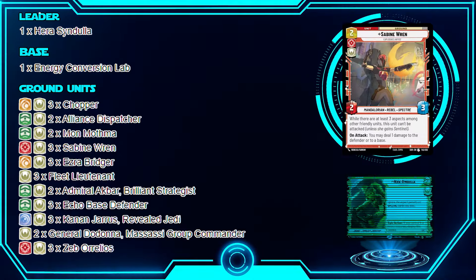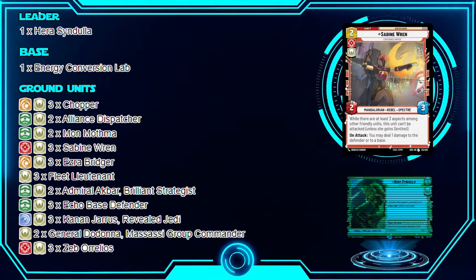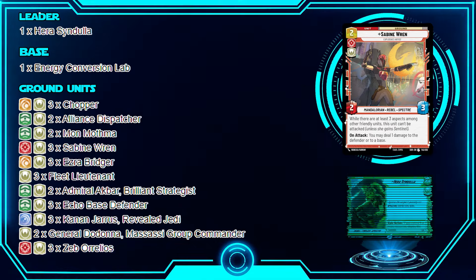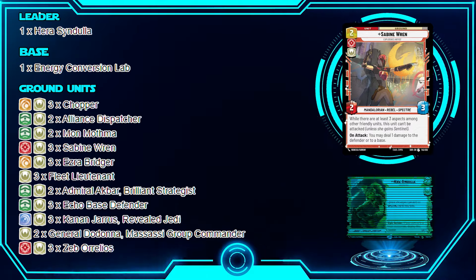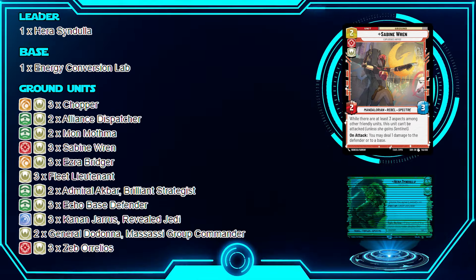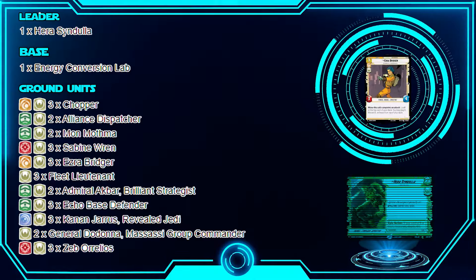One of the best cards in the deck: Sabine Wren. It's an Aggression card — aspect penalty does not apply. It's a two-cost 2/3. While there are at least three aspects among other friendly units, this unit cannot be attacked. So if you have Chopper and Zeb or Kanan out, Sabine is protected. On attack, you may deal one damage to a unit the defender controls or to the defending base. Attacking a defender while pinging the base is what makes it unique. Keep Sabine on the board as long as possible.